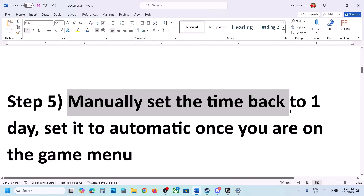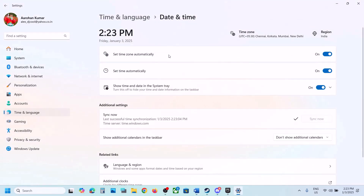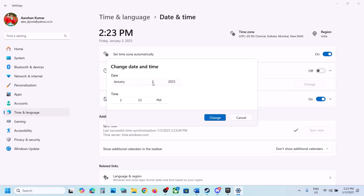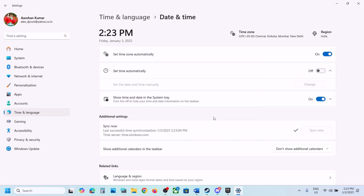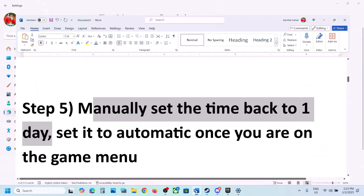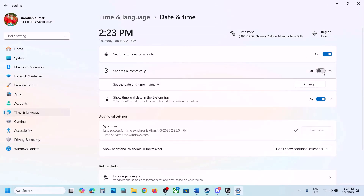Next step is to manually set the date back to one day before. Go to Date and Time and turn off Set Time Automatically. Once turned off, you'll see a Change option. If the current date is the 3rd, set it to the 2nd — one day before — then hit the tick icon and click Change. Launch the game and check. Once the game is up, you can turn Set Time Automatically back on and then check.